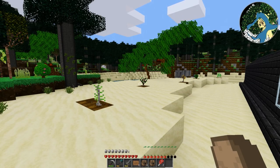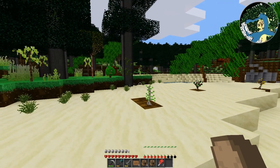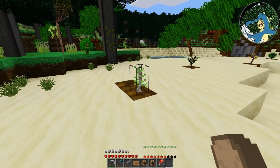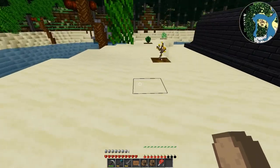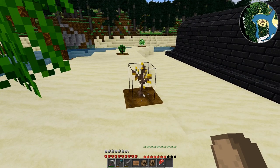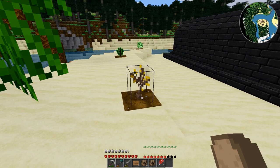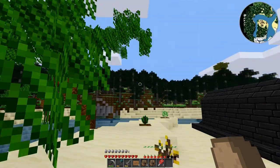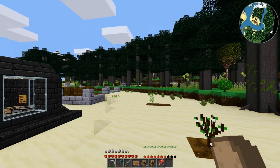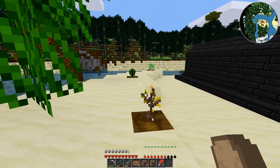Hey guys, welcome back. As I had mentioned in the previous episode, I was gonna go looking for some trees and I spent, oh I don't know, maybe an hour or so. I found some acacia trees, rubber trees, banana trees — which oddly enough they have banana fruits on them, but they're just the normal default wood for the trunks.